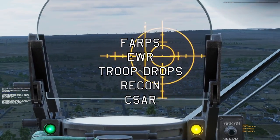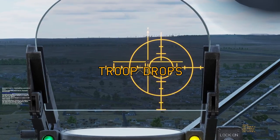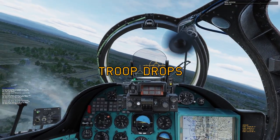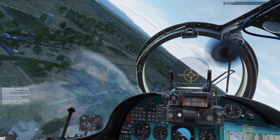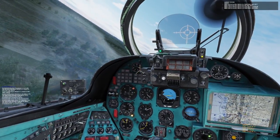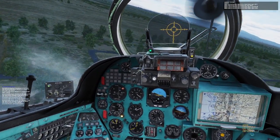Next up, let's look at the unique helicopter missions. The main one is troop drops. These come in two varieties: special forces and regular soldiers. They work very similarly, so I'll be covering them at the same time.